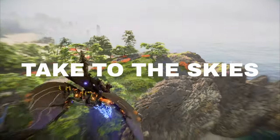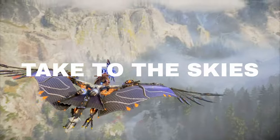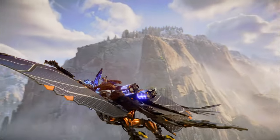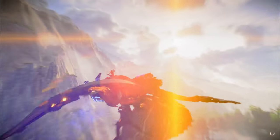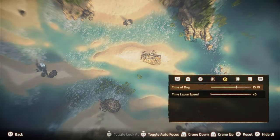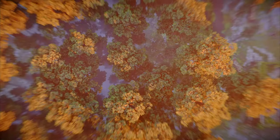Tip number three: take to the skies. The camera range in Horizon is somewhat limited to where Aloy is, so hop on that sunwing and get a view from above. Not only can you get some stunning shots of flight, but you can also use this to get extreme bird's eye view kind of perspectives. It's great.